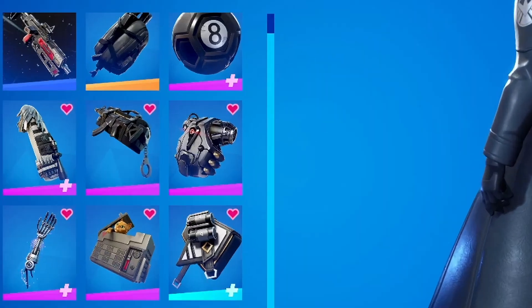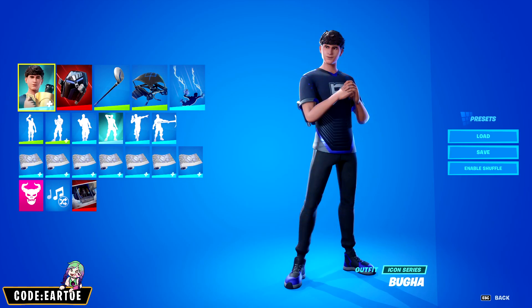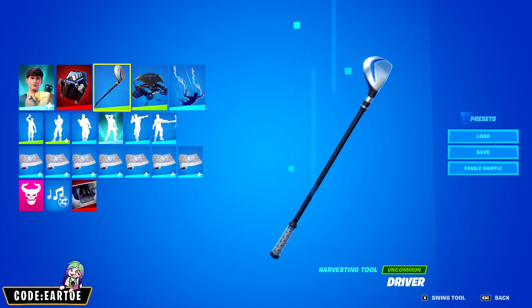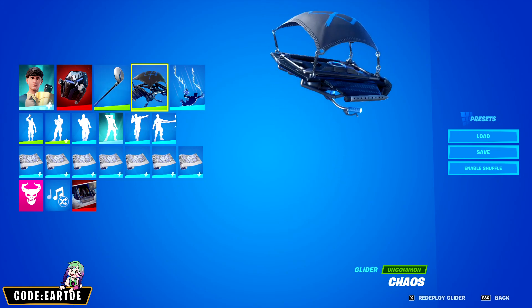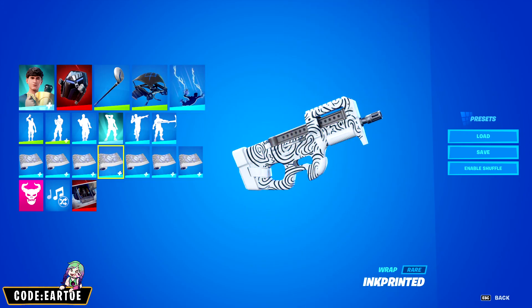Last but not least, Easy Reach. Next, we have a combo for the backbling called Field Pack. And this is what I have. For the outfit: Bugha. For the pickaxe: Driver. For the glider: Chaos. For the contrail: Lightning. And for the wrap: Ink Printed. Let's see how this works in game.